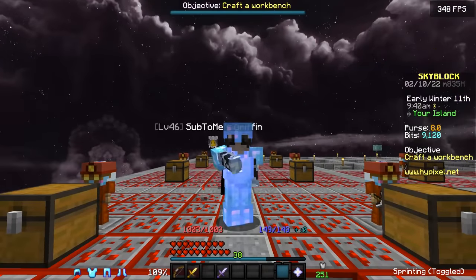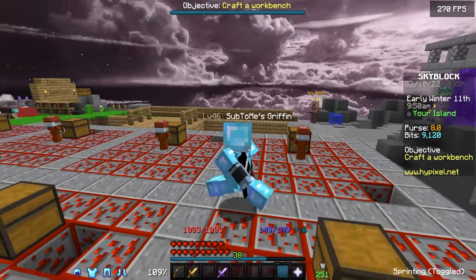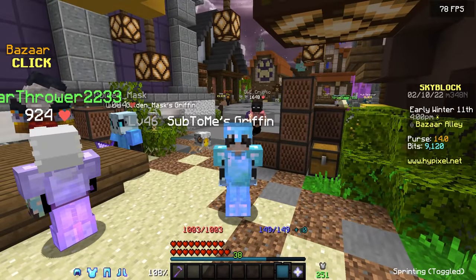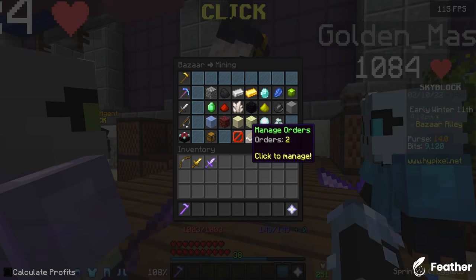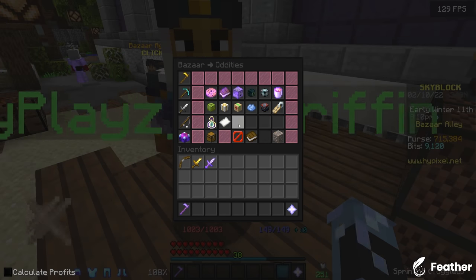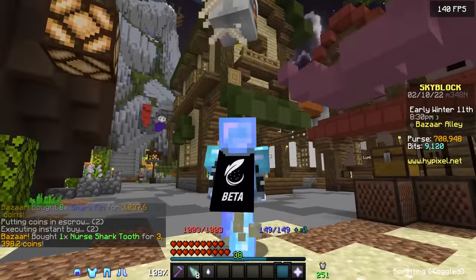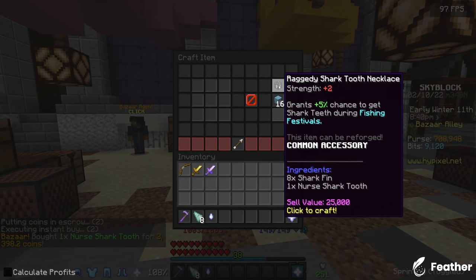I want to get to the End, and to do that I'm going to need a lot more talismans. Right now I only have 10 talismans, so I need to get more. The first talismans I want to get are the ones from the bazaar that I don't need a collection for. One of those is the shark talisman — it's really cheap. All it takes is eight shark fins and one nurse shark tooth, which is a total of 6,000 coins, and it requires no collection so I can just craft it.